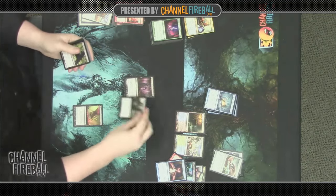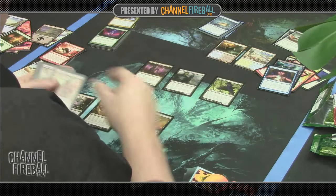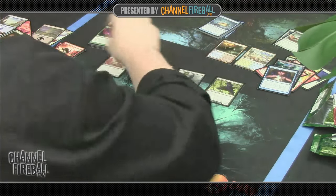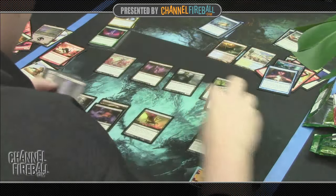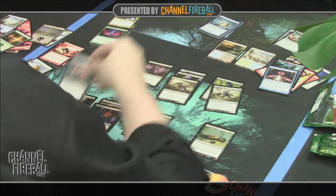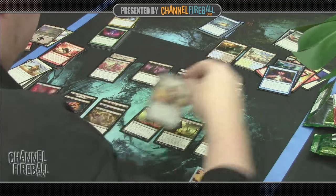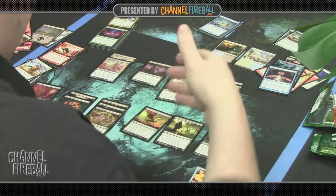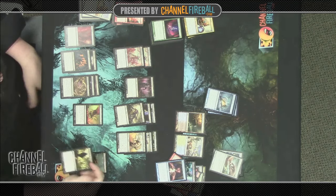Looking at black — it's ended up being pretty deep as well. We have Rescue from the Underworld, which is pretty situational. You really want come-into-play abilities to pair with it, and this deck doesn't have very many: just one Gray Merchant and one Disciple of Phenax. I suspect Rescue's not going to make the cut in this card pool — just don't have a lot of things to combo with it.